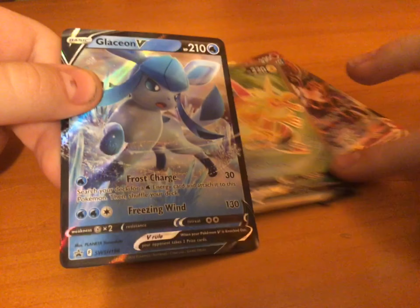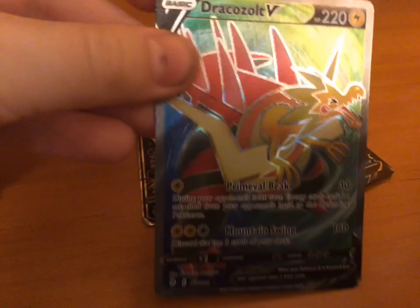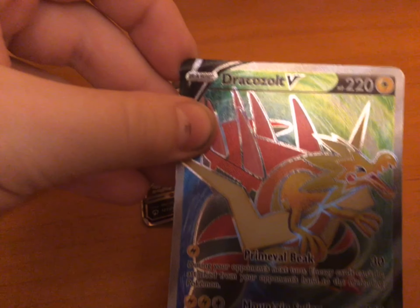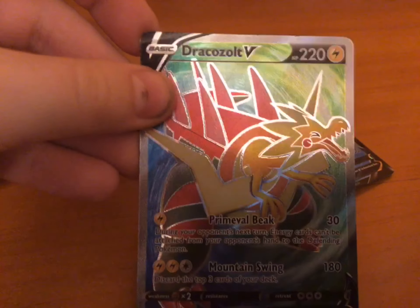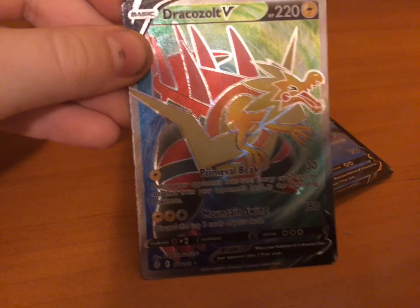Moving on to another V. Oh, by the way, I do have one V max — have you seen it already? Yeah, you already saw it. Okay, so this is Dragonzolt V, HP 220, Primal Beak 30, Mountain Swing 180.